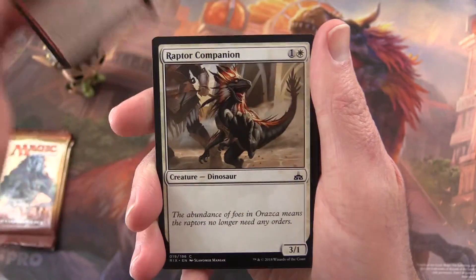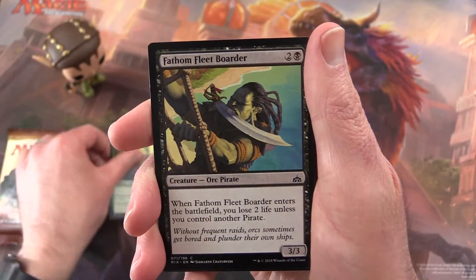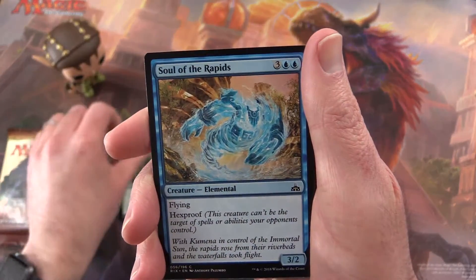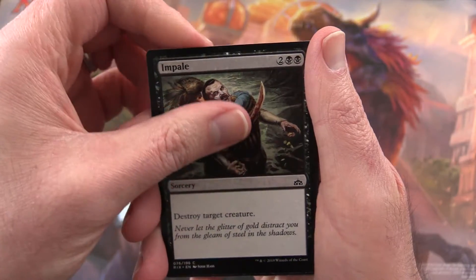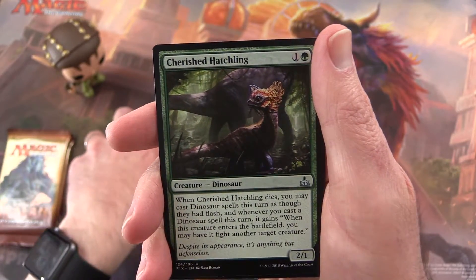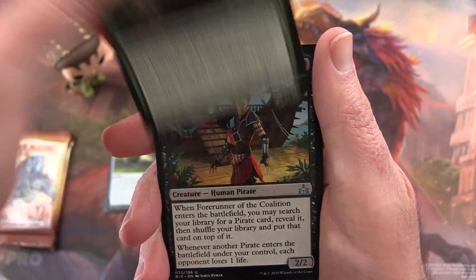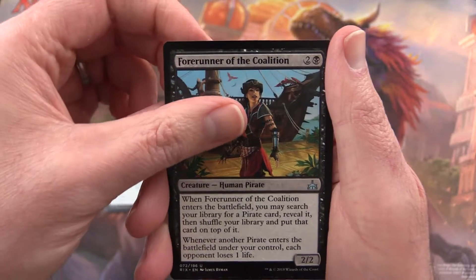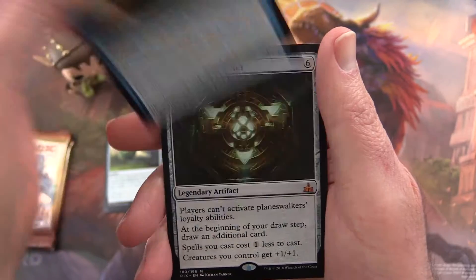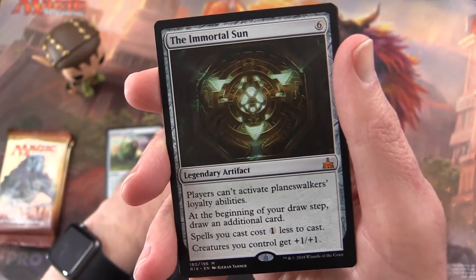So we'll start off with the Araskaraptor, Raptor Companion, Negate, Knight of the Stampede, Fathom Fleet Order, Hardy Veteran, Soul of the Rapids, Impale, Snubhorn Sentry, Traveler's Amulet, and in the uncommon section: Cherished Hatchling, Forerunner of the Coalition, Expel from Orazca, and the Immortal Sun — a Mythic! All right, a Mythic's good, I'll take it. Thank you, Nyssa.